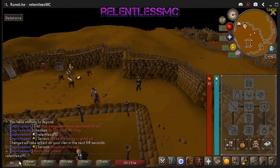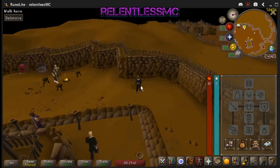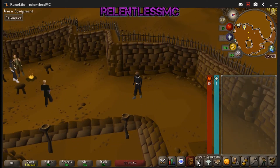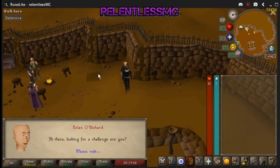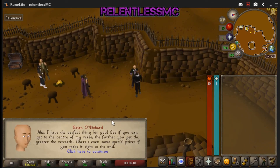What up, I'm RelentlessMC and this is going to be a real quick Rogue's Den minigame guide. First of all, you can't be wearing anything and you can't have anything in your inventory, so make sure you have an empty inventory and nothing worn. And second of all, to start this minigame you will have to have spoken to Brian or Richard at least once, so speak to him, pick the first option, skip through the dialogue, and say okay, sounds good.